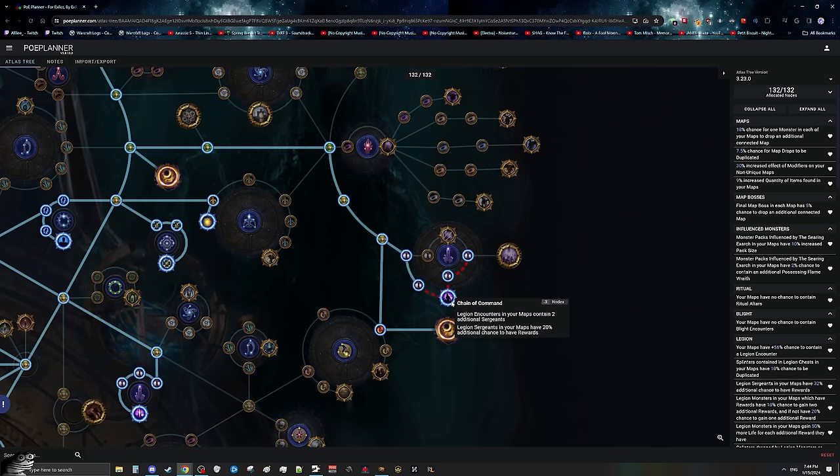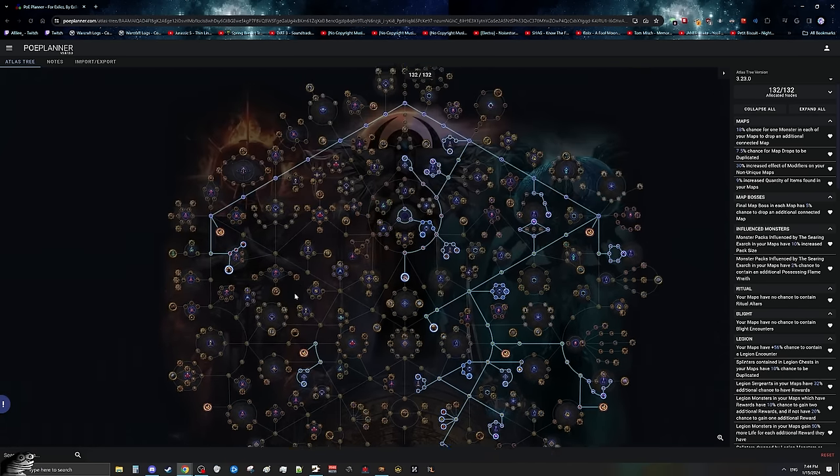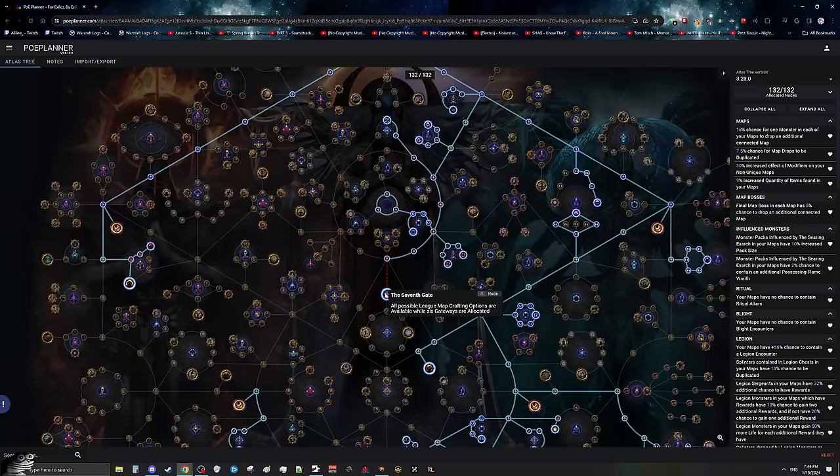From there, we're going to path over to the right side and pick up Chains of Command as well as the tiny two nodes, which is going to give us a lot more loot. If you struggle with clearing the legions, I might recommend picking up Protracted Battle, as these monsters are going to have a lot of health due to the compasses and passive points we're picking up, so 50% increased damage might help some builds fully clear the legion. We're also going to pick up the Gateway because we need all six gateways on the tree as we're going to be using Seventh Gates to add an additional legion to our strategy.